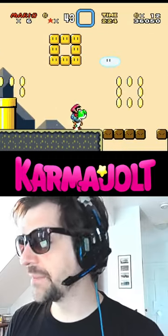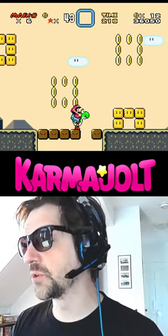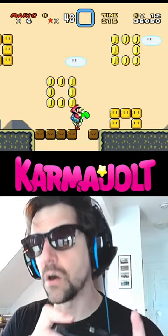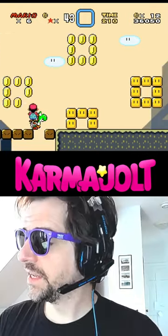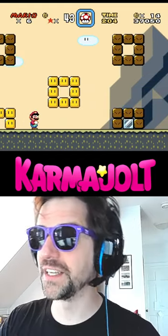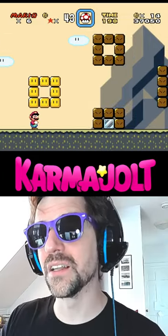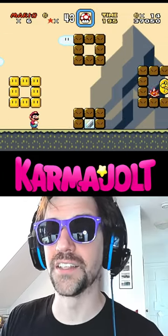Now stomp on the P-Switch, re-grab it with Yoshi, spit it out, and get as close as you can to the gap that you created in these blocks. Then hold R to pan the camera to the right. Now dismount Yoshi and have him fall down the pit, and if Mario's X coordinate is the exact right value as Yoshi despawns,